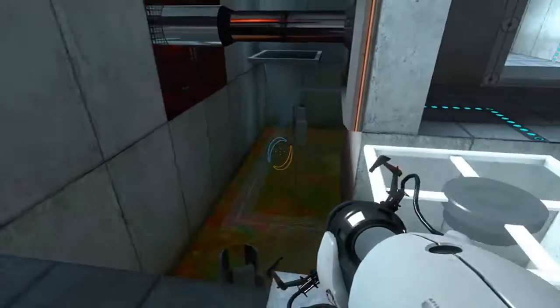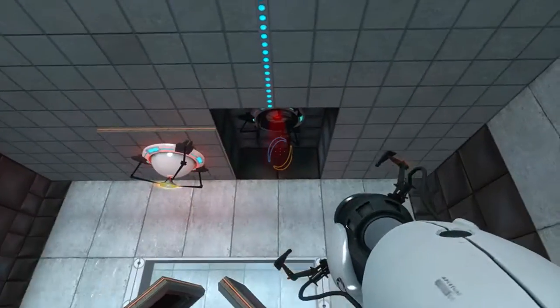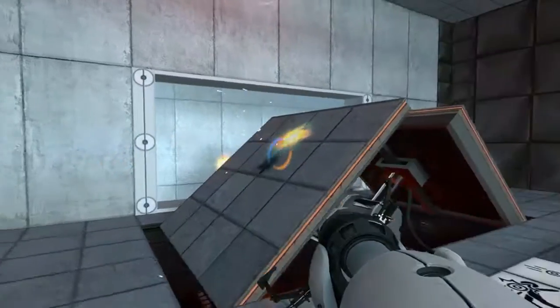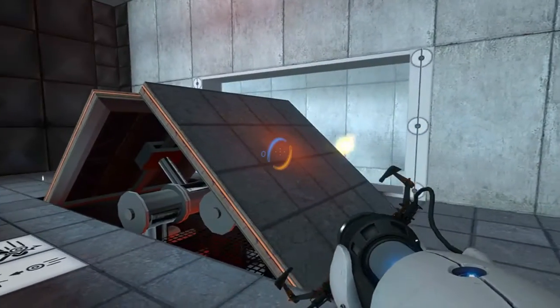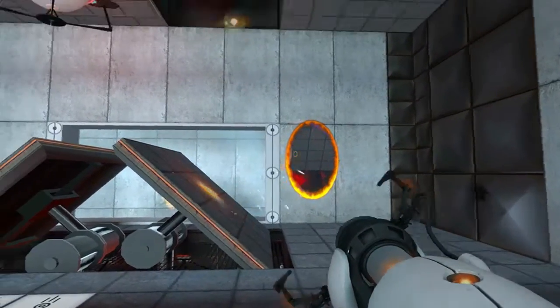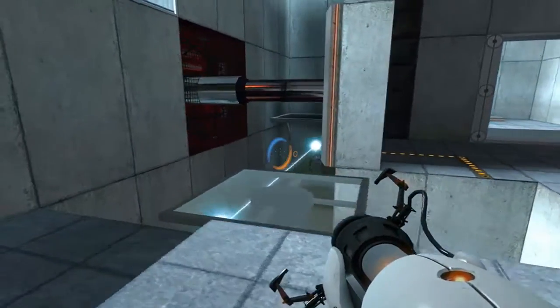What do we got? We got a room with some evil water. We got a platform that's not moving, which is connected to that. So we need to get that thing into that. I think we can probably handle that. Place a portal here and another portal here. Now let's get rid of the orange portal, and it will bounce up there — and that's going to get that platform started. That's step one.